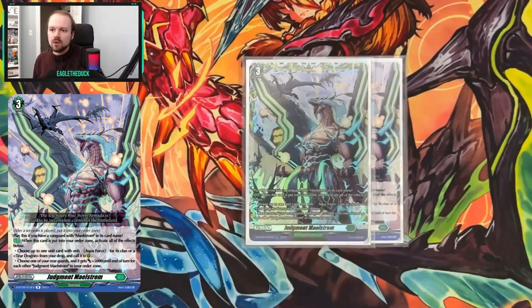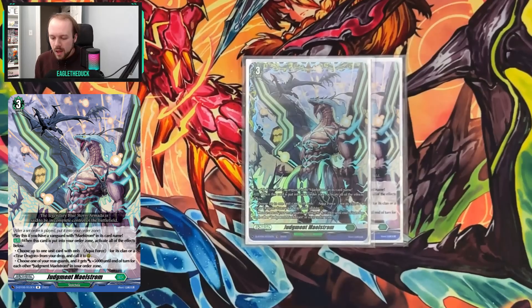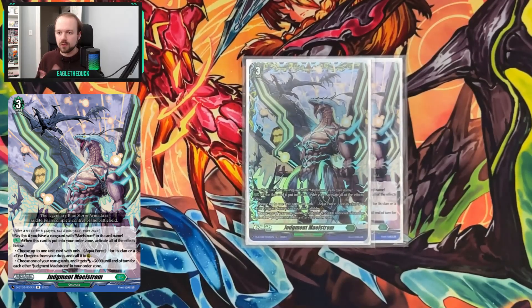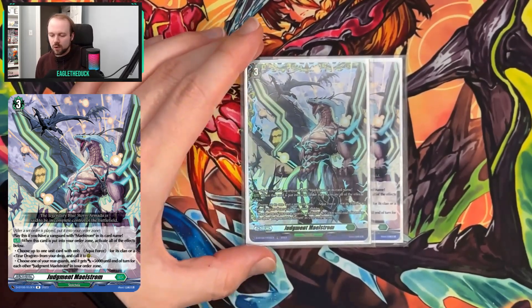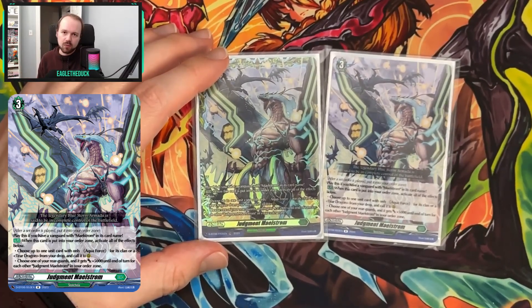Speaking of Blue Storm Armadas, we run two copies of Judgment Maelstrom. This is a great utility card — being able to call back an Aquaforce or Teardragon from the drop lets us recur pieces, giving us more flexibility with the discard for our ride deck and helping us recur pieces retired by the opponent. The power boost is also a nice bonus. We only run two copies because it's a grade three set order and this deck isn't trying to go that long. Our ride deck searches one out, and the second copy is there in case we draw or damage check into it.